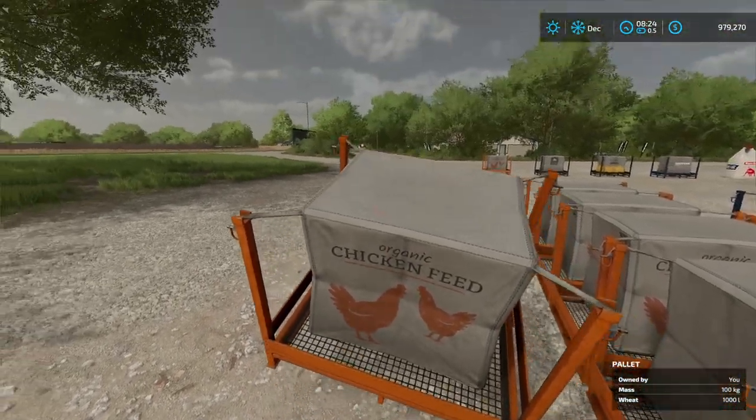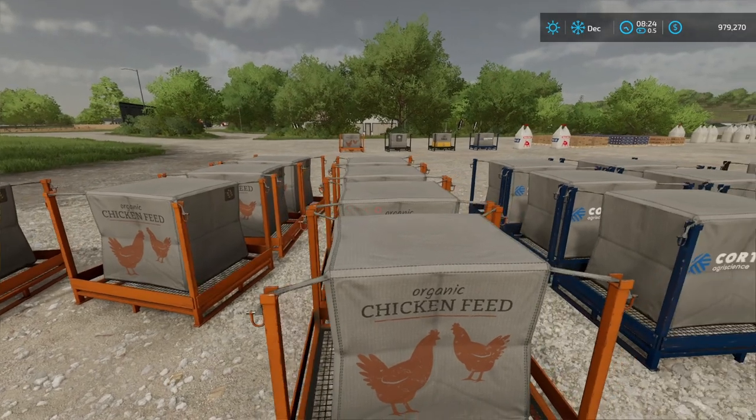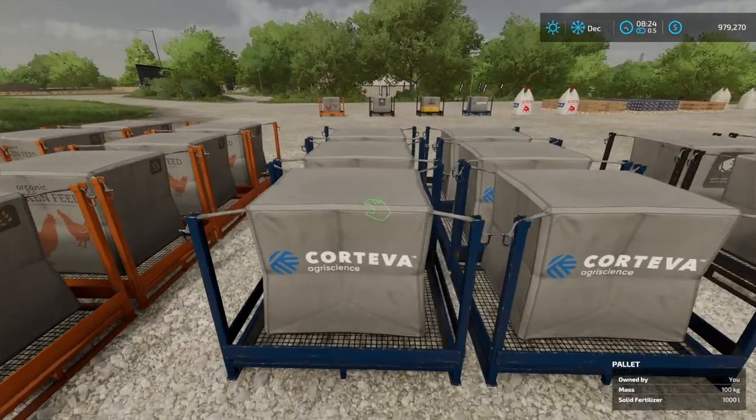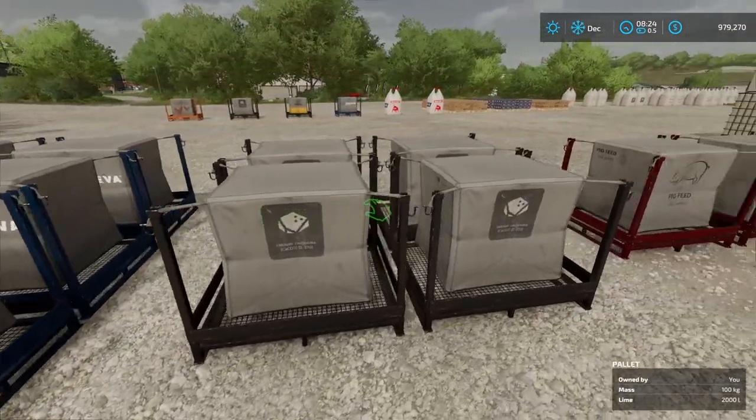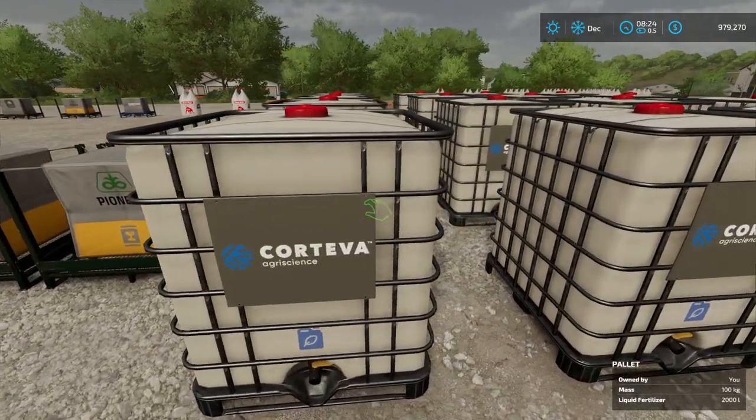100 kilograms. You are now able to lift them and you can buy up to eight. You're going to be able to do chicken feed, fertilizer, lime, pig feed, road salt, and seeds. Check this out.